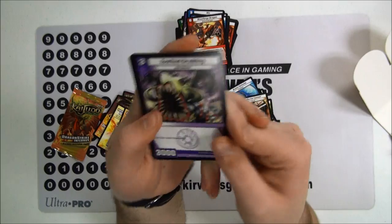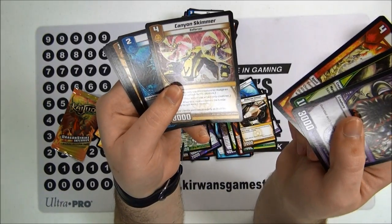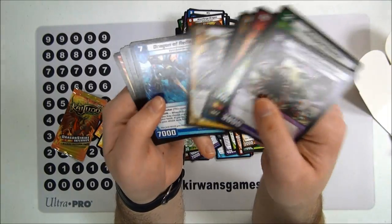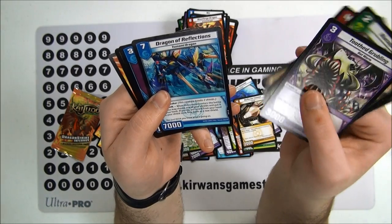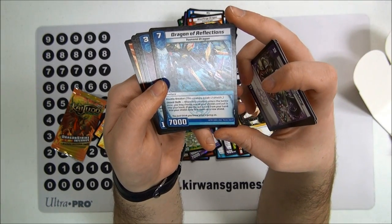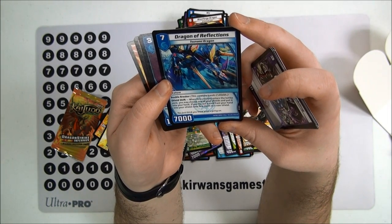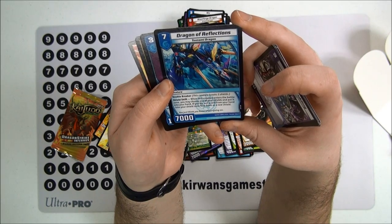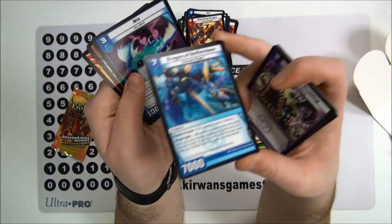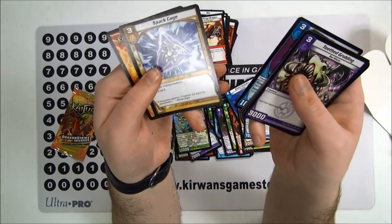Tooth Grubbling, Manipod Beetle, Hammer Fist, Canyon Skimmer, Eye of the Tides, Defense Mode, Dragon of Reflections — Double Breaker: when this creature enters the battle zone, you may choose one of your shields and put it into your hand; if you do, put a card from your hand into your shield zone face down as a new shield. We got him before, he's awesome. Nyx and Spark Cage.